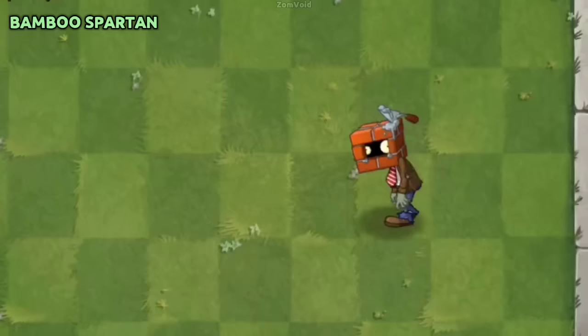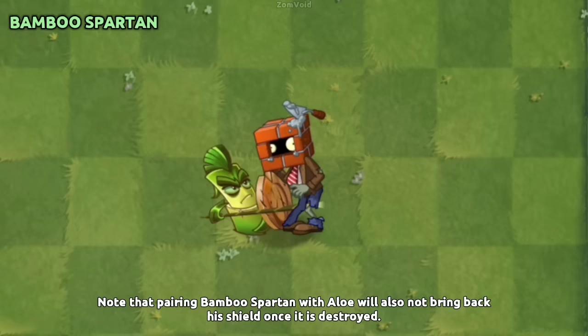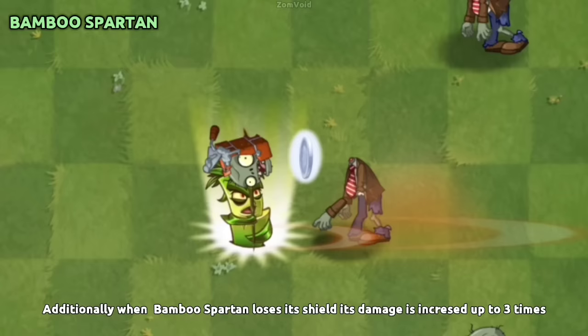If Bamboo Spartan loses its shield, even a Plant Food ability won't bring it back. Pairing Bamboo Spartan with Aloe will also not bring back his shield once it is destroyed. However, when Bamboo Spartan loses its shield, its damage is increased up to 3 times.